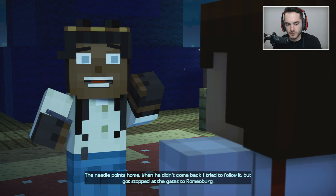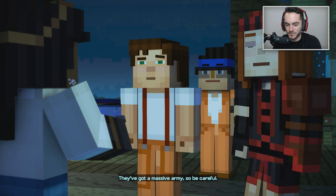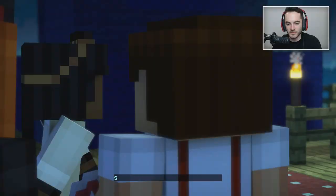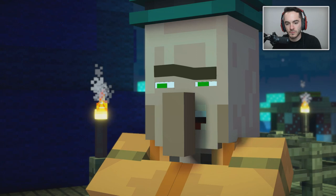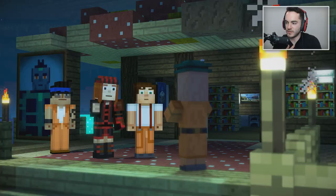The mycelium on this island has kept the monsters from spawning and we've been safe here so far, but it won't last. Our only chance for a real future is up there. Zara's repairing the portal that will take us up — if you want to go through, meet us at the Oasis. Fred left this to me before he... okay. It's a needlepoint — 'home.' When he didn't come back I tried to follow it but got stopped at the gates to Romeoburg. Romeoburg — yeah, we've got a massive army, so be careful. Please take good care of it. I'll prepare my people. You take these — rockets? Signal us when you're ready and we'll be there.